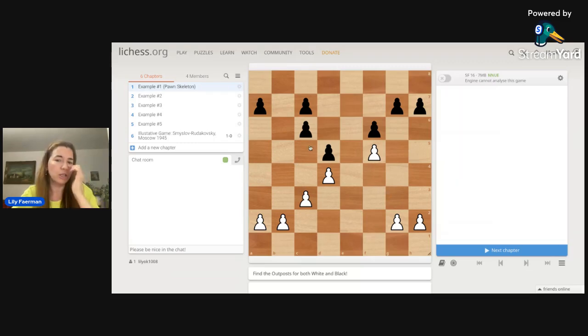Let's look at this pawn structure. We have a square on C5 right in front of the doubled pawns. Very often an outpost would be in front of the doubled pawns because the pawns have captured, so there is no other pawn that can chase away a piece from that square. Another outpost here would be the square on E6 — defended by a pawn and no enemy pawn can chase a piece away. So we have C5 and E6.